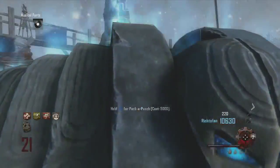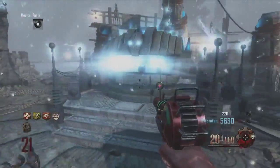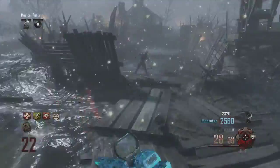Hello and what is up YouTube, it's JamieImagine here and this is another Origins gameplay video. We just threw the KSG shotgun into the Pack-a-Punch Machine and pulled out the Mist Maker.